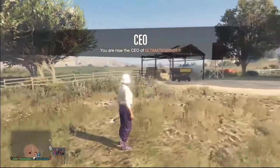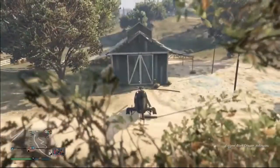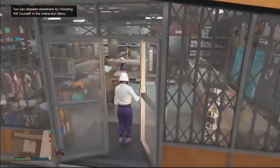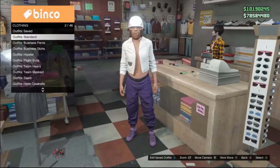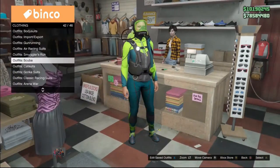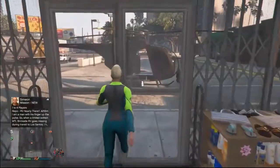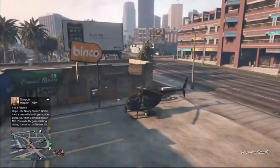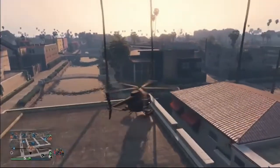Make sure you don't use any personal vehicles to get there. Once at the clothing store, go to scuba outfits and equip the scuba outfit of your choice. Now you need to go to the beach or wherever there's water on the map — it's very close from here.